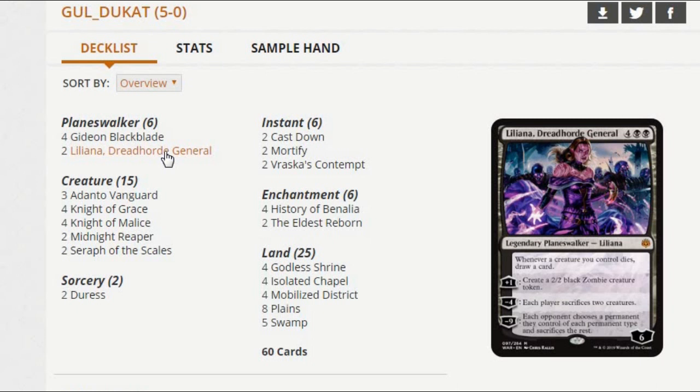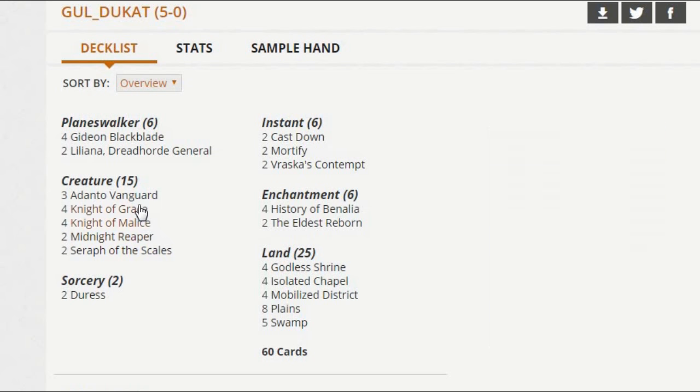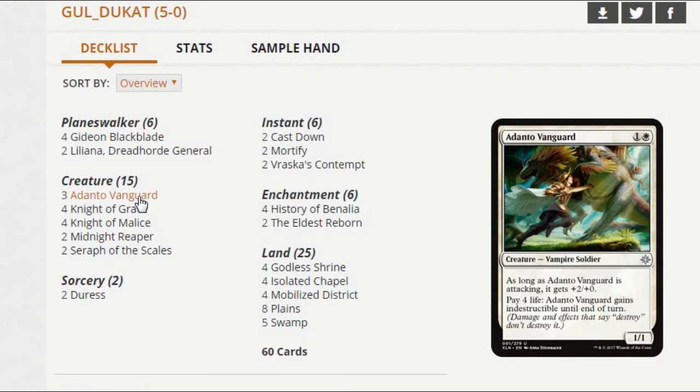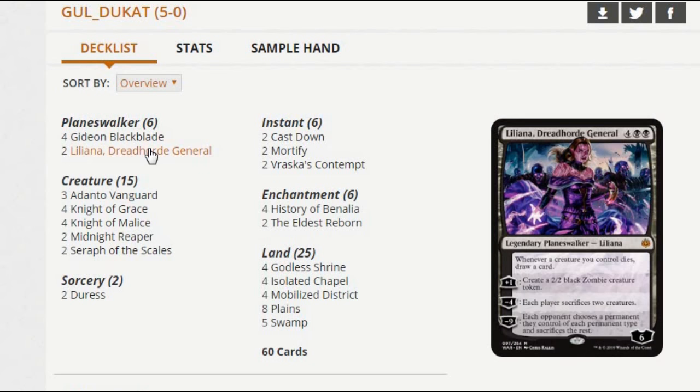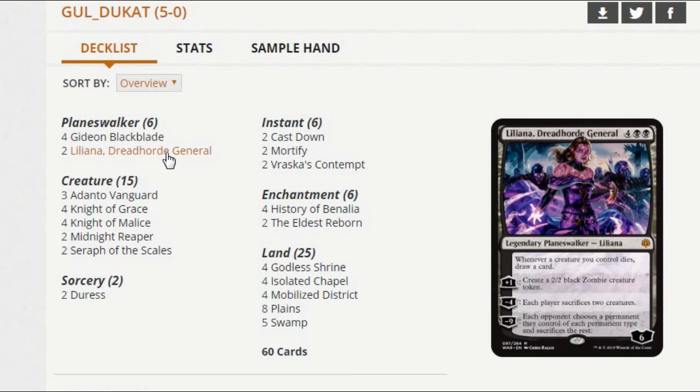A lot of decks have been playing Liliana at the very top of the curve — in Sultai or Golgari where they can drop Wild Growth Walker, explore a couple of turns with Jadelight Ranger and Merfolk Branchwalker, and try to go above aggro in that way. They present a speed bump so they can get farther into the game, then drop Liliana once it's nice and protected with big Wild Growth Walkers. This deck is doing a similar thing where it drops early creatures that have to be answered, and when the opponent is exhausted on resources, that's when you drop Liliana.